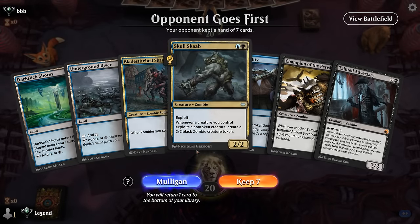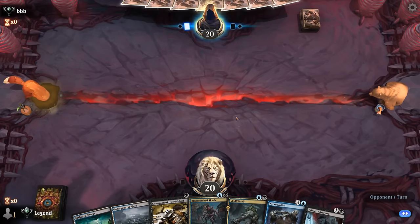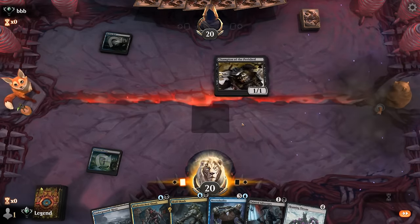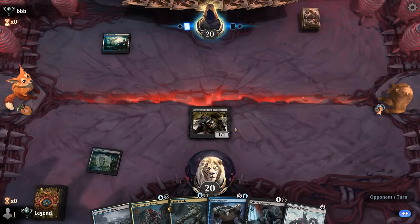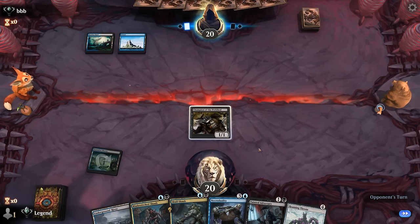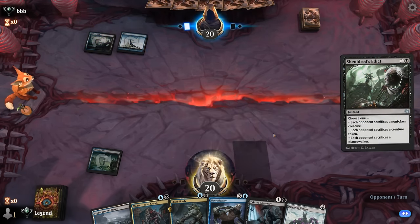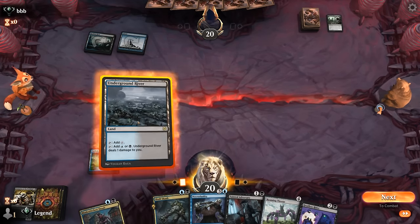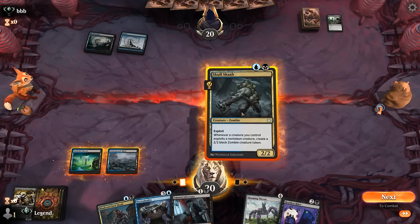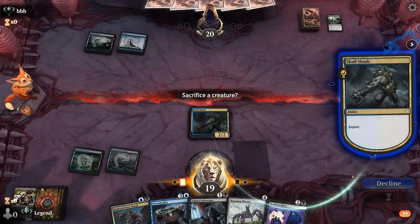We're on the draw and we will need to draw a few more lands here, but got a promising start. Champion into maybe a Blade-Stitched. Opponent seems to be on a more controlling Blue-Black deck. Prefer facing Blue-Black than a White control deck, since exile effects are much harsher against cards like Headless Rider. For now maybe Skull Scab anyway — definitely need to draw a couple of lanes, want to get our Necro Duality going.